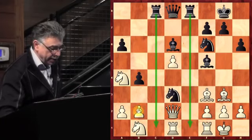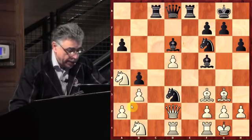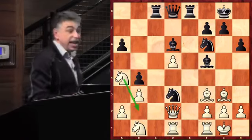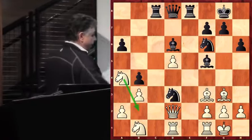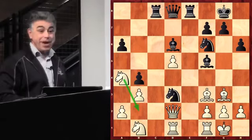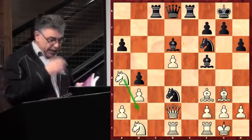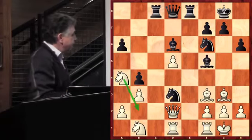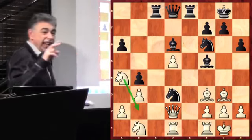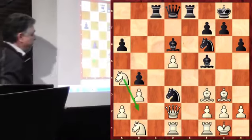Anatoly says, I better free up the square B2 so that I can drop back here with my knight, get rid of that very powerful knight on D3, and then I'm going to have fun — I'll have the extra pawn. So white has a strategic threat of sorts: to play Knight B2. And black has to react promptly.